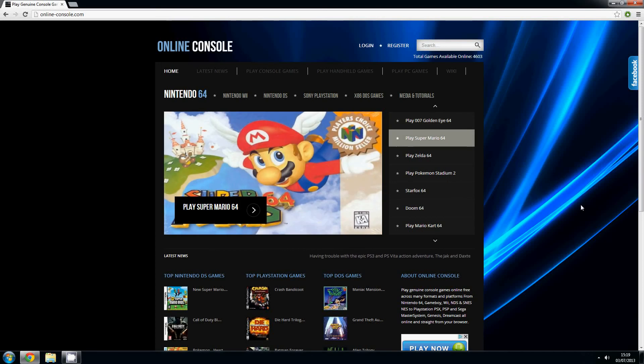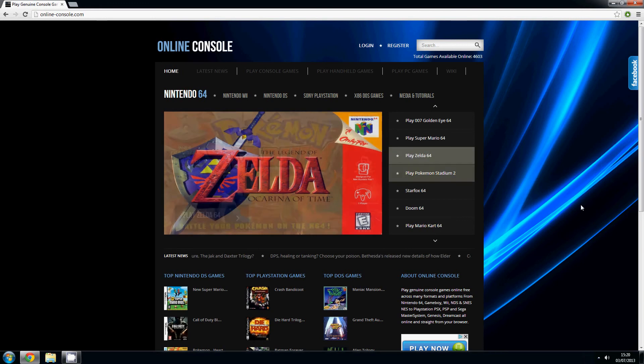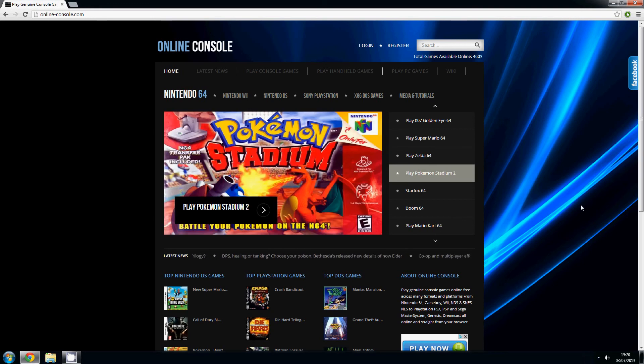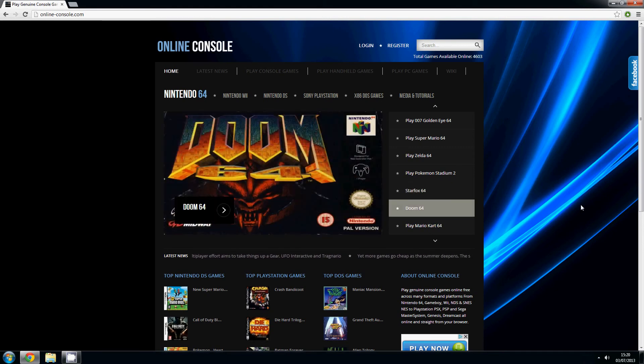Hello ladies and gentlemen, welcome back. This is the Online Console video tutorials, tutorial number one. My name is HotDubber and today we're going to cover Sony PlayStation games. In this tutorial we're going to show you how to save your memory card files to your PC, either your desktop or a folder of your choice, so that you can pick up games at a later date. We're also going to cover the save state, which is another way of saving within the PlayStation emulator, and we're also going to show you how to configure the keys or controllers.